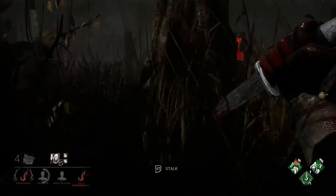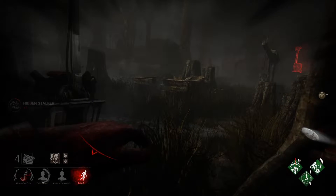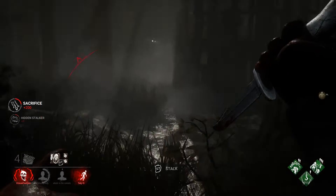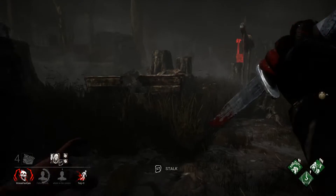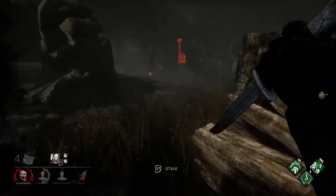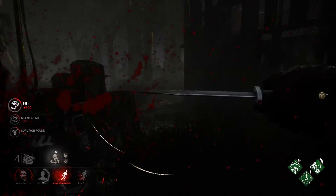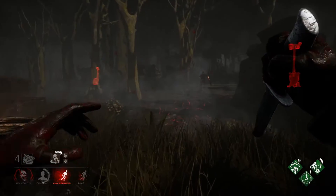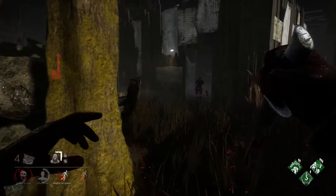I can see Nia there, so I'm trying to stalk. Now she's been hit. I can see all survivor positions - two behind me and one in front of me. She's not going to let me stalk her so I'm just going to go straight for the hit, but as soon as I hit her my Night Shroud is gone. We'll give chase to her. My terror radius will be 32 metres again now.